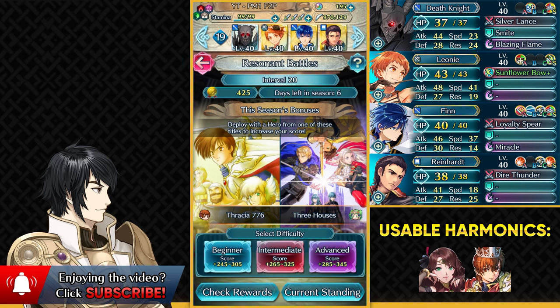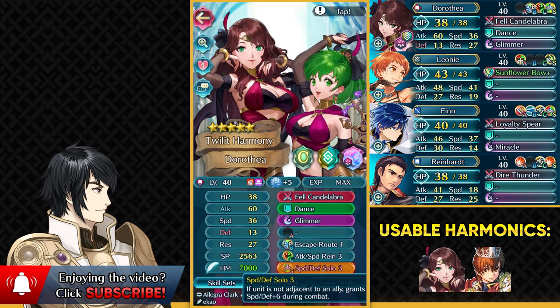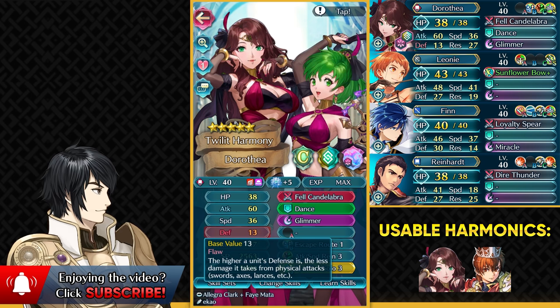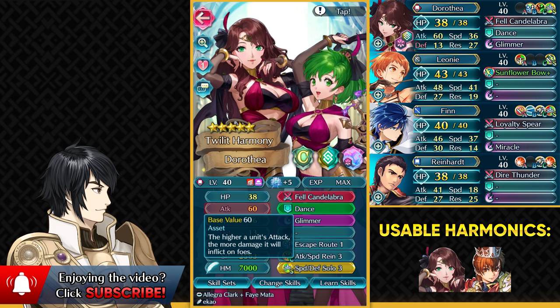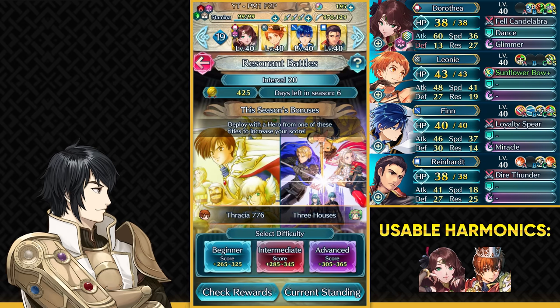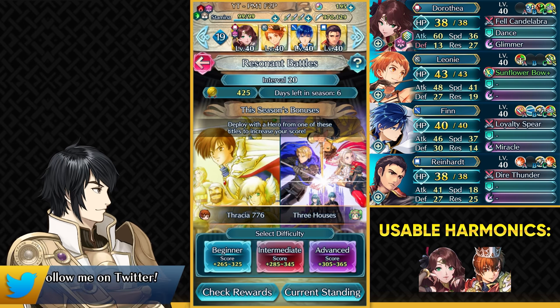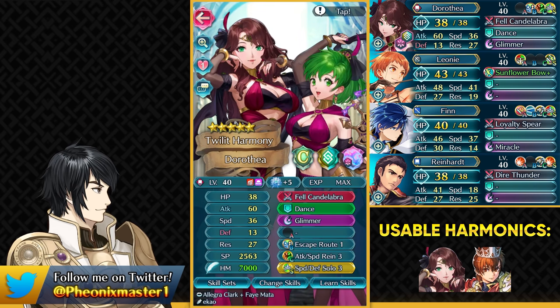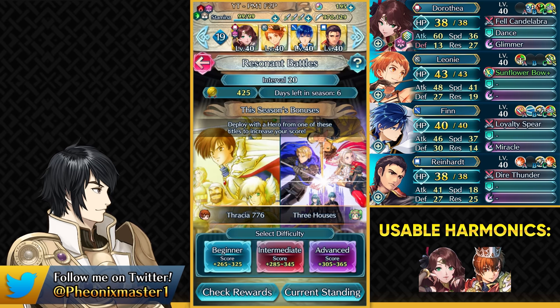Now let's move on to the solution if you have Plagian Dorothea. You can have her in the place of Death Knight with Escape Route 1 and Speed Defense Solo Sacred Seal so she can stack some defense, and run Glimmer as your two-turn special. In interval 21 you can use the open slot A to run Fury or Fortress Defense or anything that can increase defense to survive Leyvatain. Keep in mind this is my minus Defense IV Dorothea, so if she can survive Leyvatain, your Dorothea definitely can too. You can also use Scion Leaf in place of Leone.